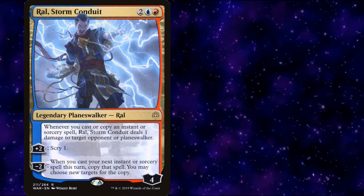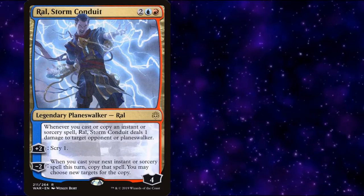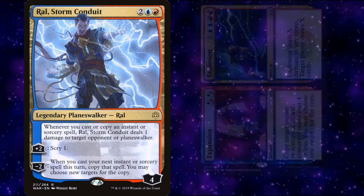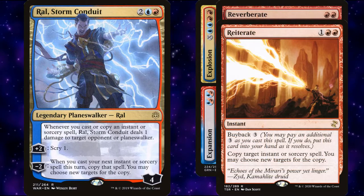Remember, with a Ral, Storm Conduit on board, any instant cast by any player, combined with any two of our copy spells — Expansion/Explosion, Reverberate, or Reiterate — goes infinite and we win the game.